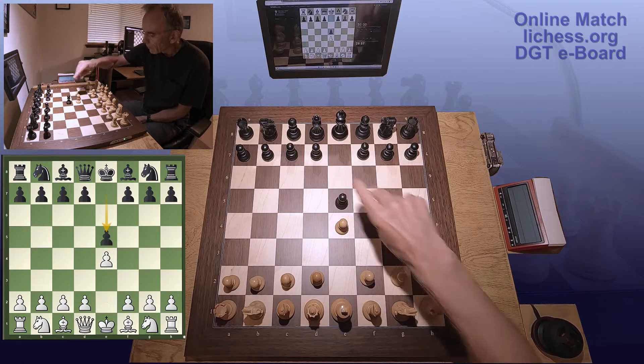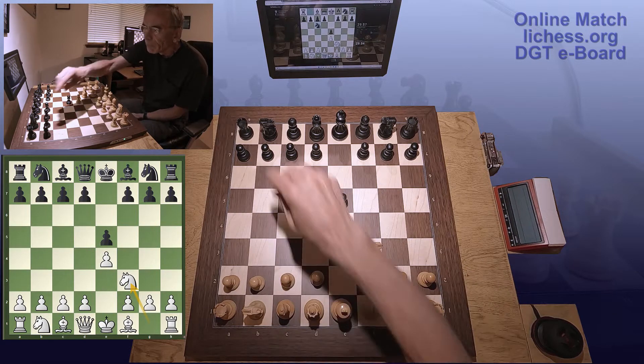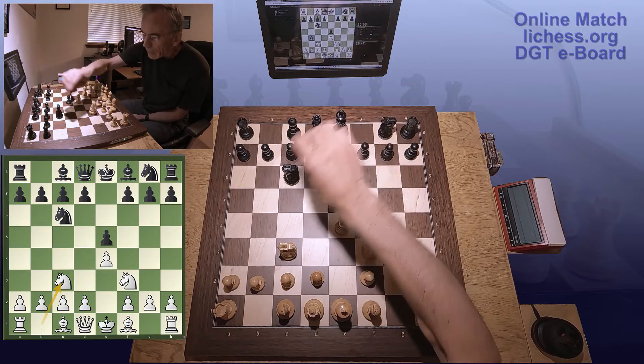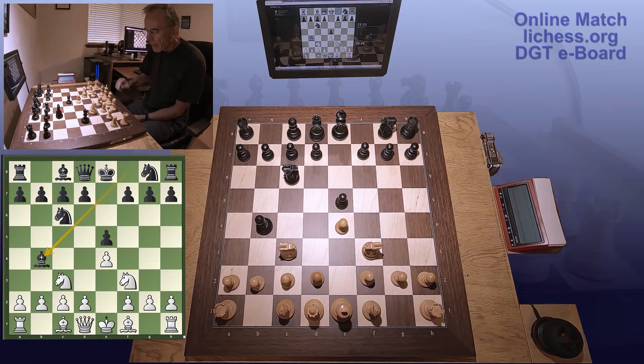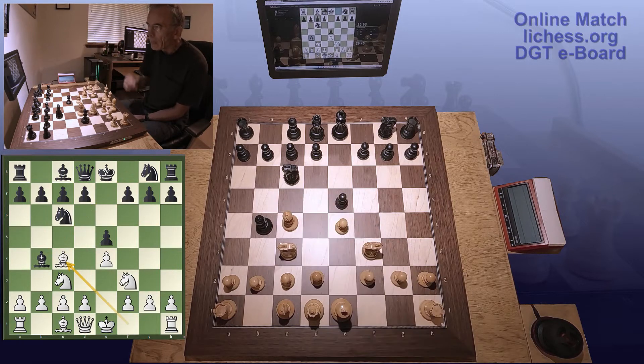E4. Knight C6. Bishop B4. Interesting. Normally the bishop is put on C5 to protect against the fried liver. He's going to come down and hit my knight, which is okay.